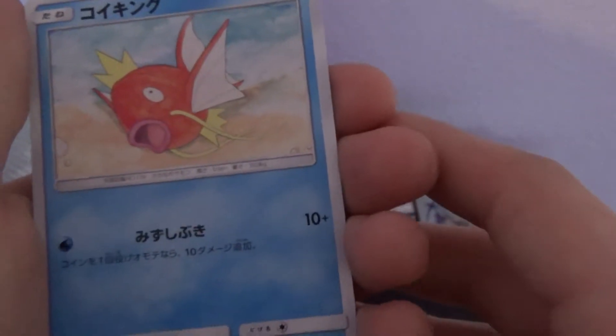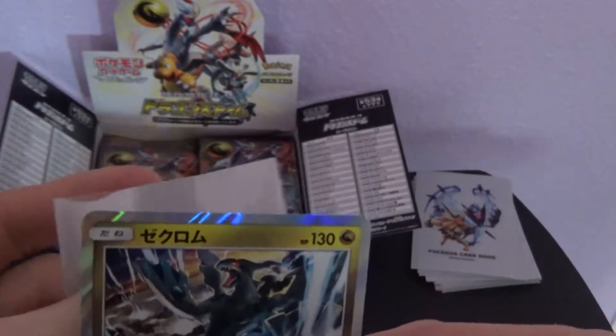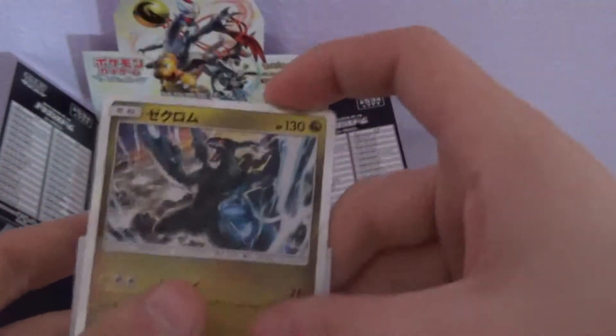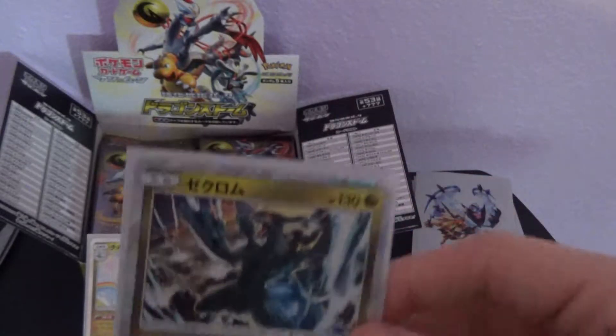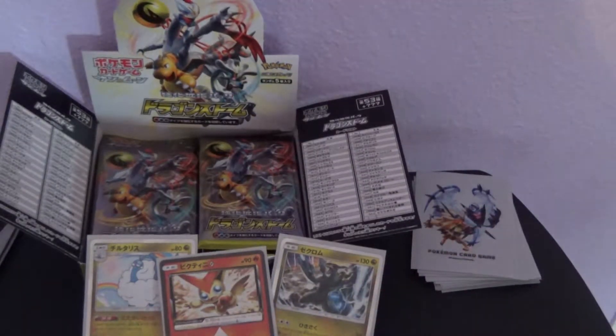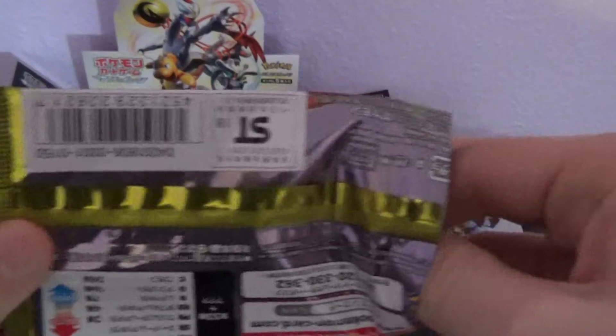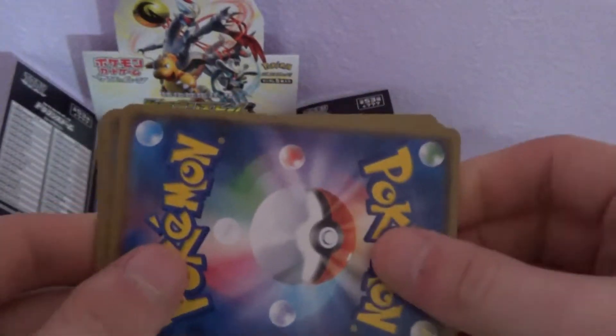And we got a Magikarp — all you know is Splash, fucking useless. And then on the end, we got another holo! That's three now. Three, and we're not even halfway. I honestly lost count. I think that's five packs, so we are halfway. Three holos for five packs is not bad. Here we go, next pack.